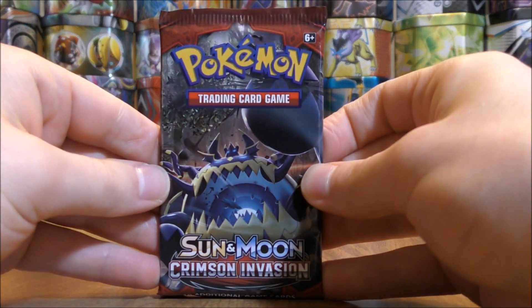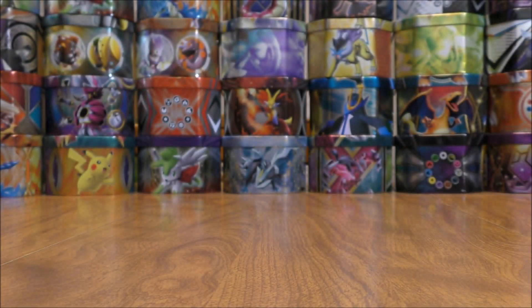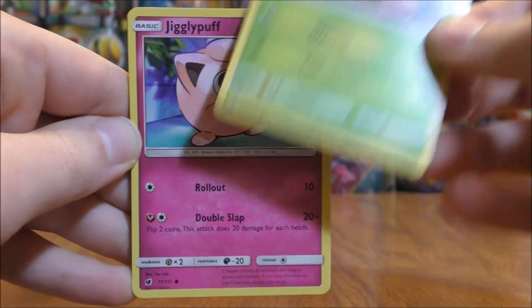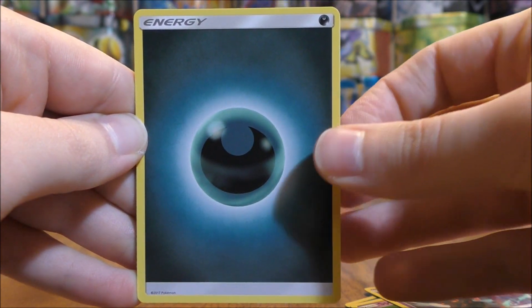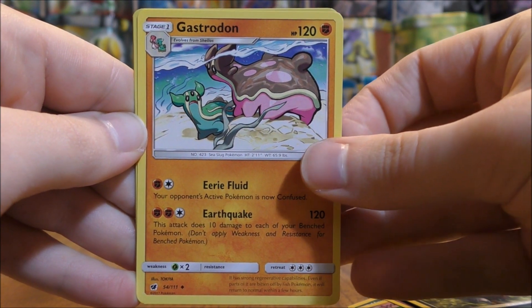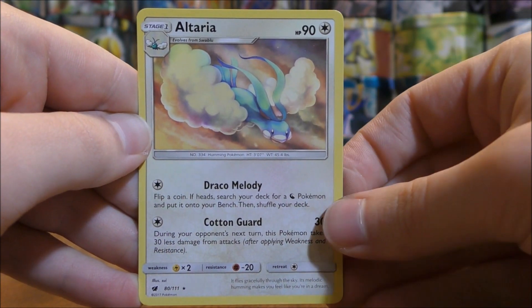Guzzlord cover artwork pack now. Between the few larger openings I've done so far, I believe I've pulled a Guzzlord GX Full Art and then one other regular GX. Haven't done much in this booster box, so hopefully the pulls will pick up here. Exeggcute to start this pack, Jigglypuff, Houndour, Spoink, Misdreavus, Darkness-type Energy, Devoured Field, Zweilous, Gastrodon, a reverse holo Phoebus (that is a common), and the final card is an Altaria.